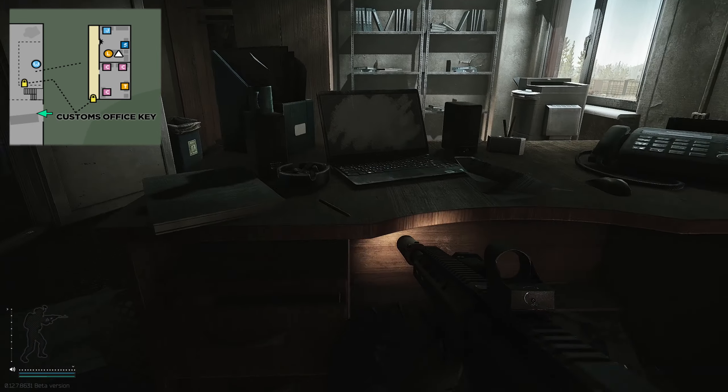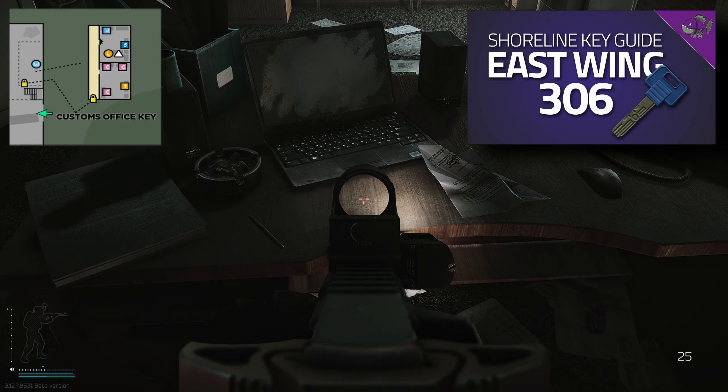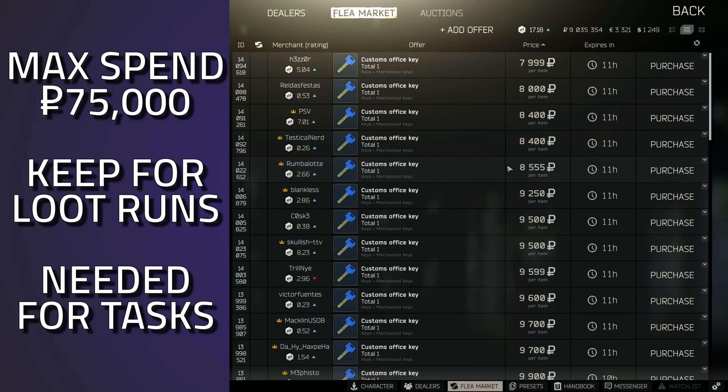Hey guys and welcome to a key guide for the customs office key. This key is needed for two tasks: Delivery from the Past and Farming Part Three. This key does spawn in drawers, jackets, pockets, and bags of Scavs. The Therapist does have a trade for this key at tier two — it costs four gold chains.